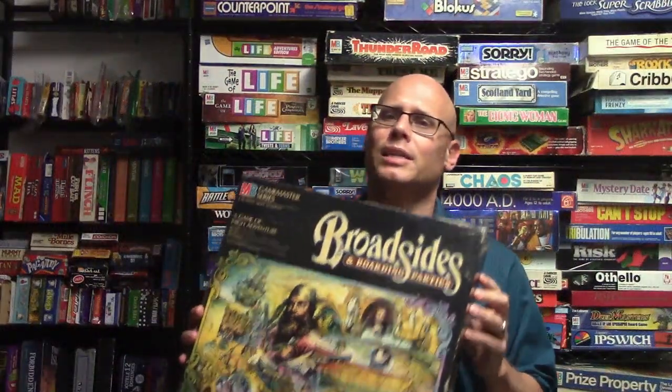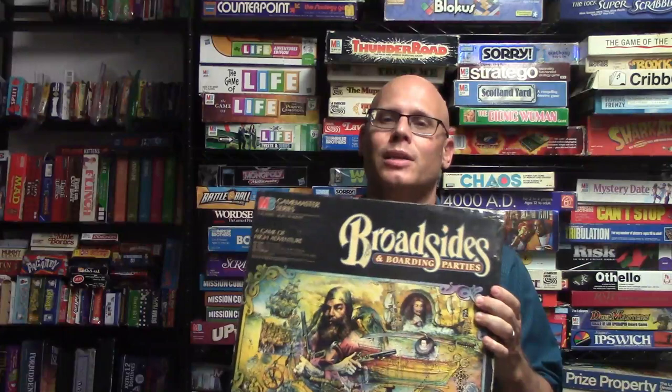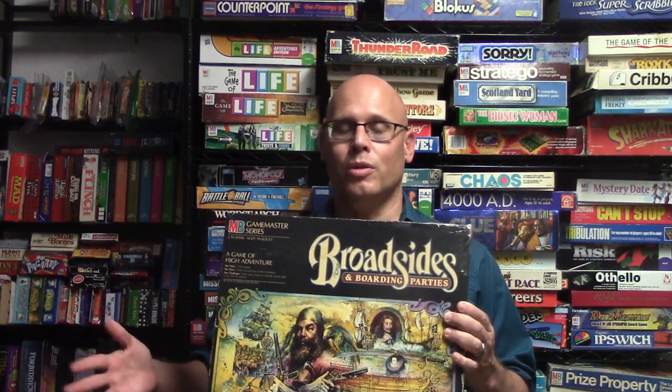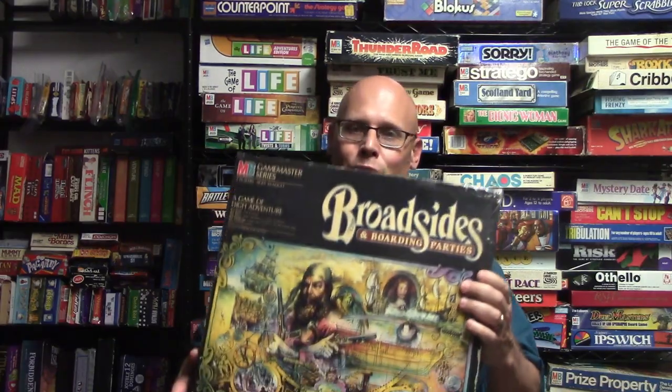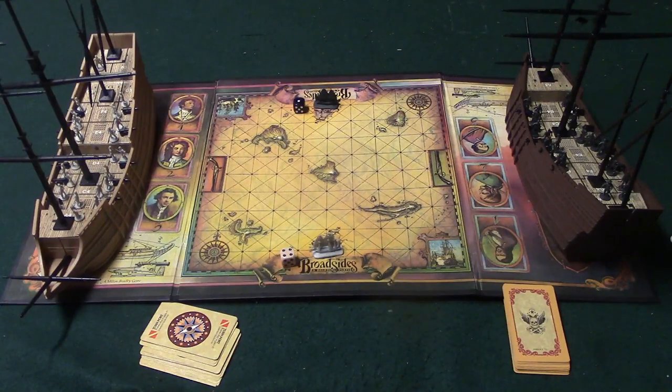Today I'm reviewing Broadsides and Boarding Parties. This game came out from Milton Bradley in 1984 and is for two players. It's a pirate-themed game set in the 17th century with two of the coolest components I've ever seen in a board game. The object is to either sink your opponent's ship, force him to surrender, or in the boarding party section, kill off his captain.